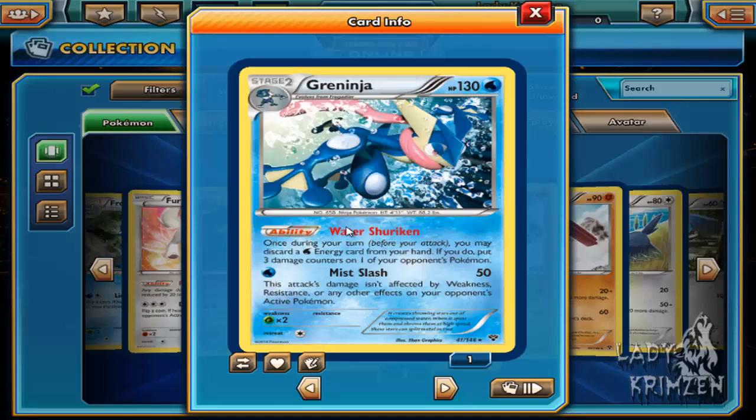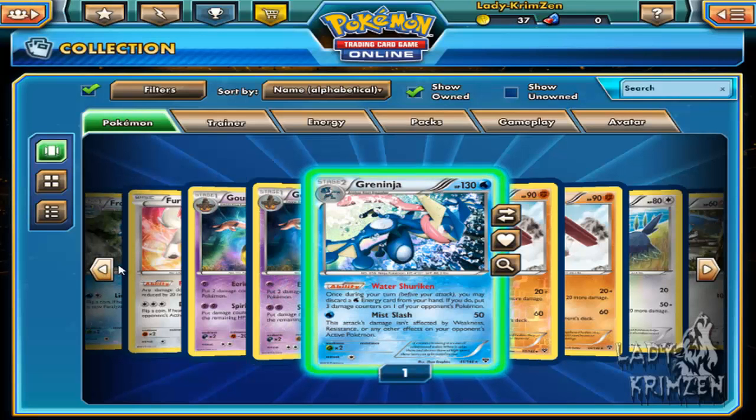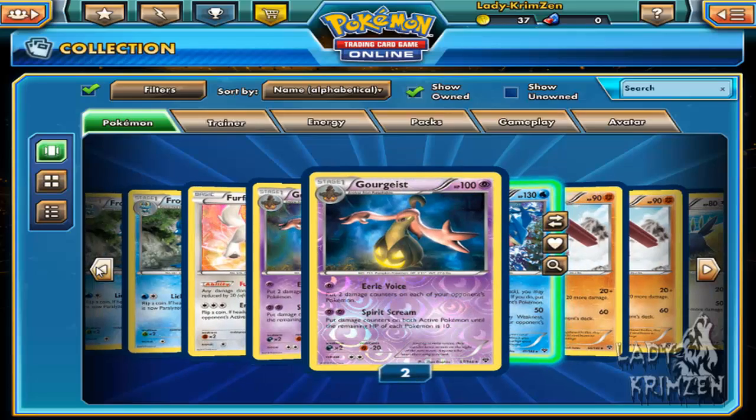Let me have a look at Greninja just to see if it's as powerful as in the game. 130 HP - pretty standard for a stage two. Water card. Ability: Water Shuriken - once during your turn before your attack, discard a water energy card from your hand; if you do, put three damage counters on one of your opponent's Pokemon. That can be handy if the opponent's retreated a near-fainting Pokemon - just water shuriken it and grab a prize card. Its move is Night Slash, 50 damage, requires only one water energy card. This attack's damage isn't affected by weakness, resistance, or any other effects on the opponent's active Pokemon.